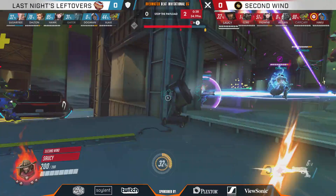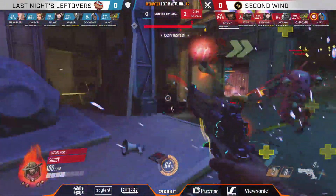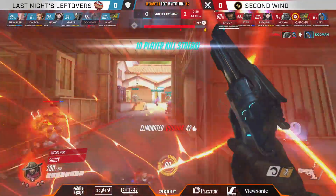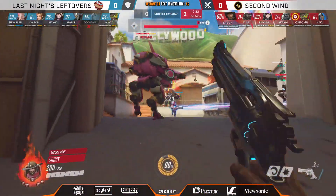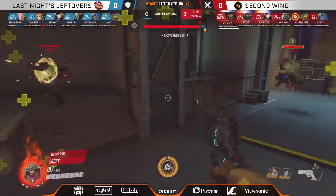Saucy doesn't find yet, stuns two — Second Wind pushing on forward, very healthy all the while, and this is going to be forcing the defense of LNL back. Dogman picked off. Great limits from both teams staying alive so long into this fight — they build a Nano Boost and apply it onto Siren. This Doomfist going ham into the backline, but finally LNL gets some room to breathe.